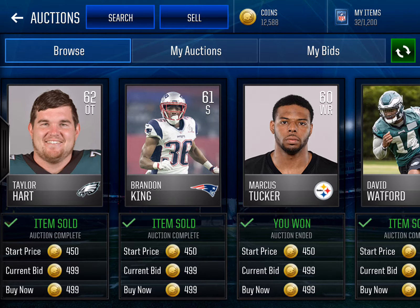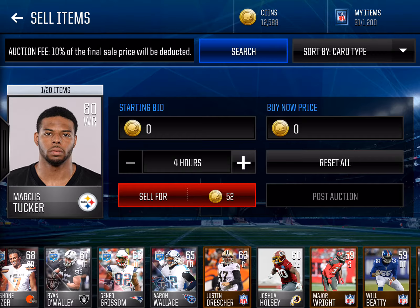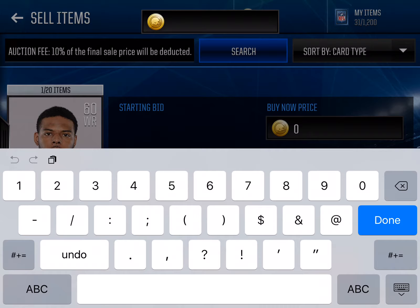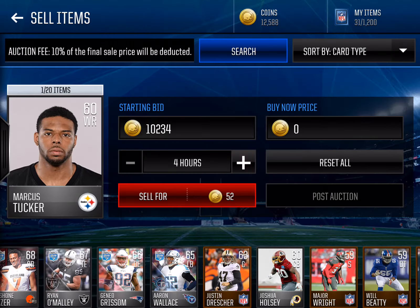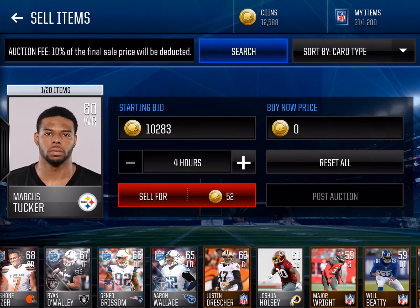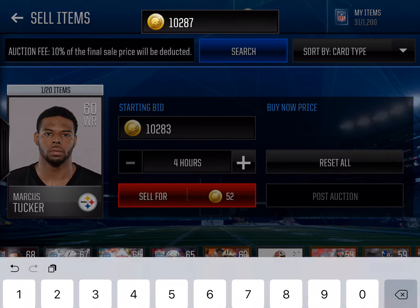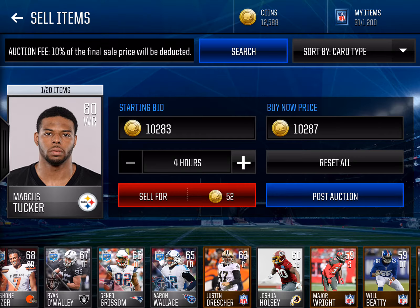It's not exactly 10,000 coins — first, go find Marcus Tucker on the market. Set the starting bid to 10,287, so you get 287 extra coins. Then put this listing all the way to 72 hours, and then yours might get bought — and when it does, you win.